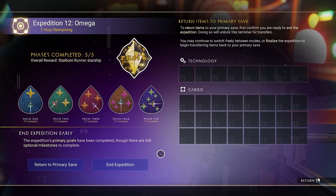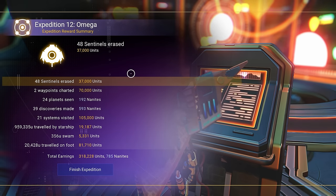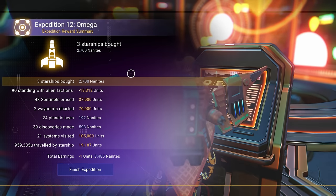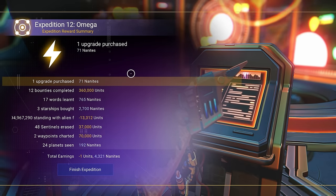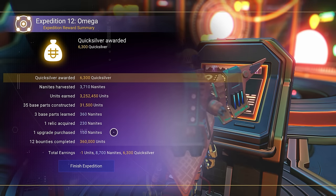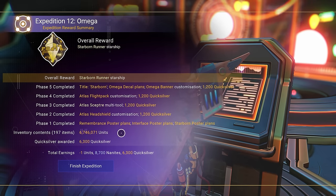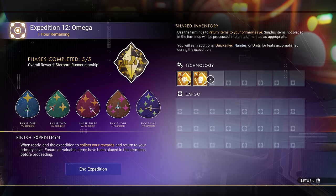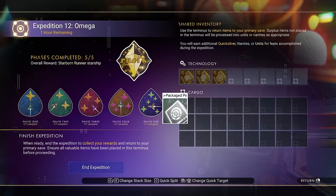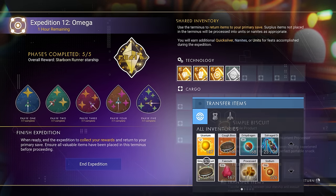Once you're done, you can finish the expedition right there from the same terminal. This gives you a final score depending on how many places you visited, extra achievements completed, or how fast you did things. A higher score rewards more nanites, quicksilver, materials, and money. It's always going to be worth it for anybody with existing saves to take part in expeditions without having to create completely separate save files.